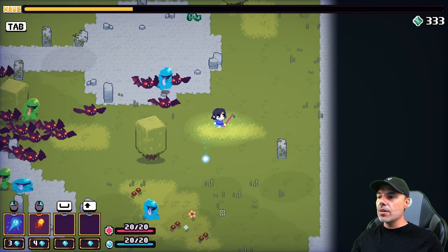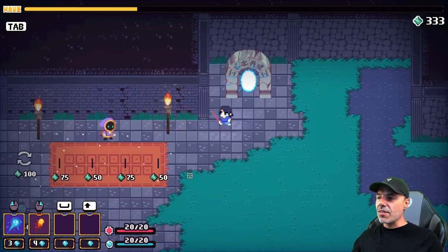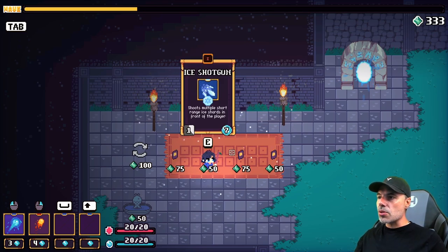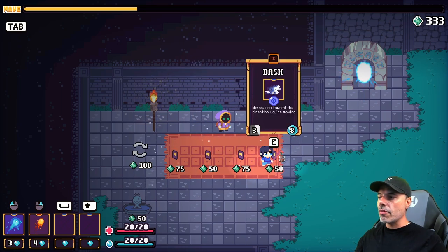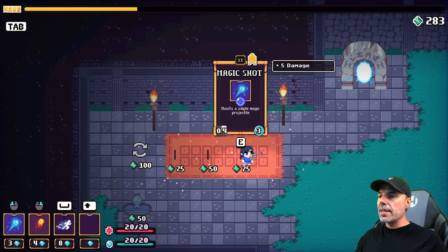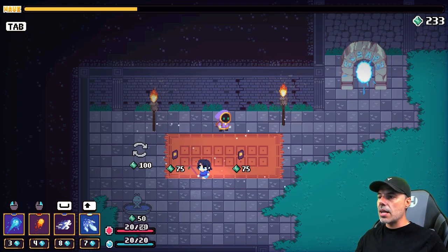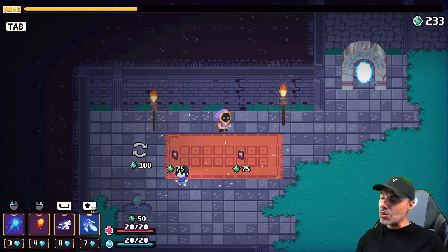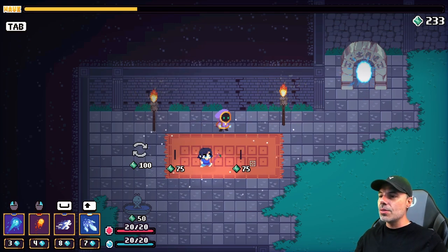Right now we have 333 gems, and from what I've seen in the past, the shop costs are in multiples of 25. There's the portal! It looks like you can upgrade or get multiple things. First we're gonna get the dash — it's gonna go on the space bar. Ice shotgun is pretty good because it's AoE, let's get that. We can also reroll the shop if we want. I can upgrade magic shot here and also upgrade my fireball, and that spends just about all of my money. But that's a pretty good bit of upgrades.